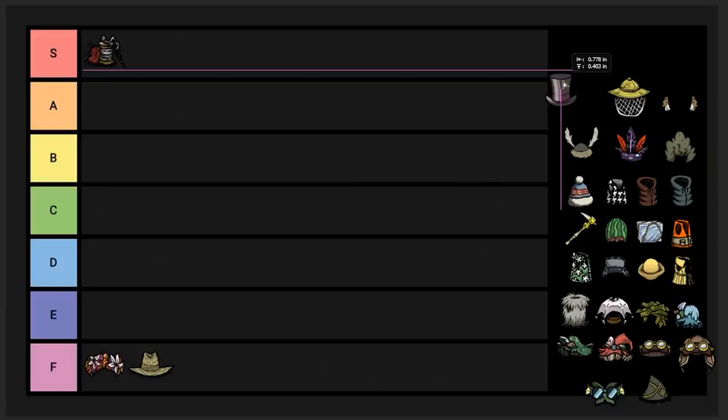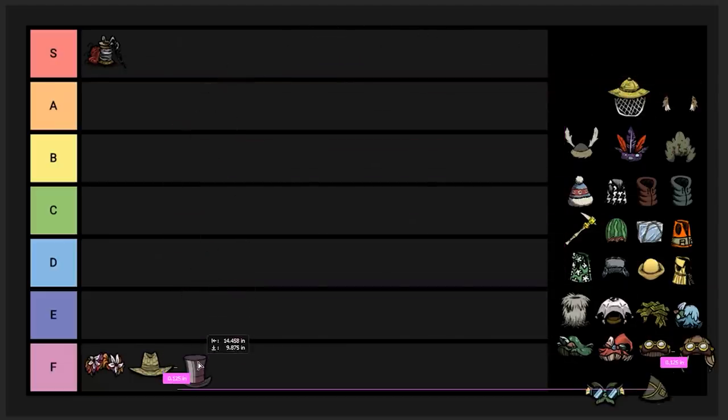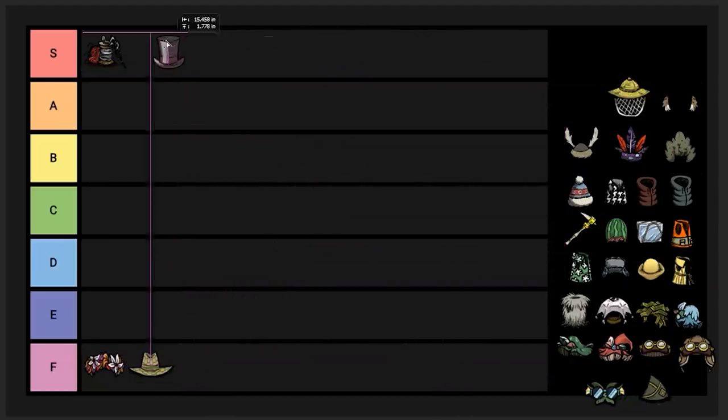The top hat — I want to say F tier, but I actually can't put it in F tier. I have to put it in S tier because it is a required item to make the Prestihatitator, which is required before all other magic items, and there's a whole bunch of magic items that are really really good. So technically it's S tier. As far as wearing it — horrible item, don't do that. You don't need the sanity gain it gives you. Use a helmet instead, and if shadow creatures become a problem, just fight them with your helmet on — that'll restore your sanity — or you can just pick cactus with your helmet on, cook that up, and use that for sanity.